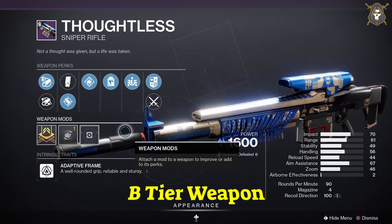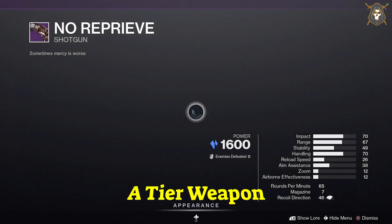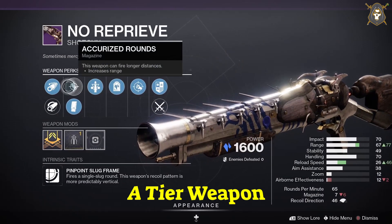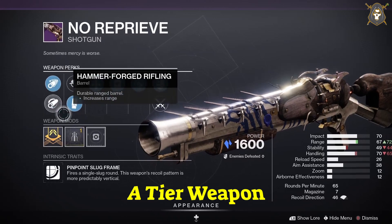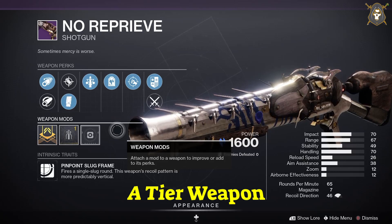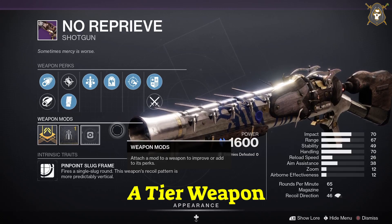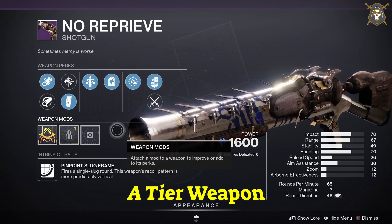He's got the No Reprieve shotgun — this is a craftable weapon. For this weapon you want Chamber Compensator in the first column, Assault Mag in the second column, Triple Tap in the third column, Snapshot Sights in the fourth column. The Right Hook in the fifth column will always be there, and you want Range masterwork.